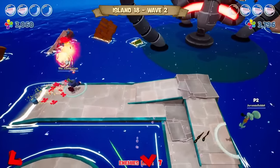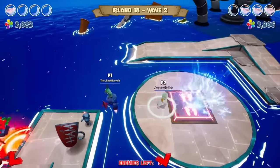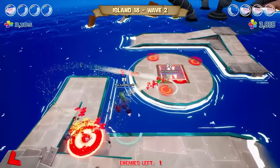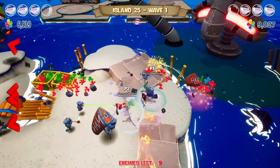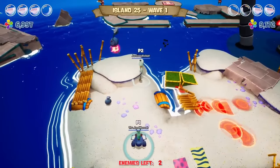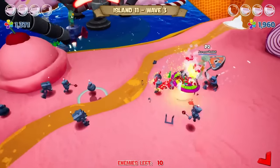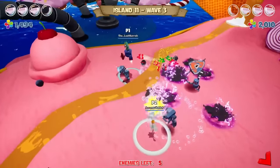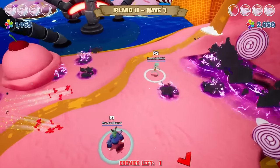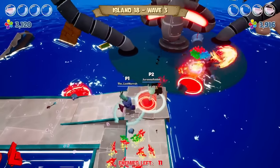Battle for Bikini Bottom does add a new wave-based horde mode that lets you and one other person, either locally or online, battle against wave after wave of the robotic enemies you fight in the campaign. And it is a waste of your time. It's so simplistic, so monotonous, and so unrewarding that it would have been a poor addition when the original Battle for Bikini Bottom debuted in 2003, and is even worse now. There's little to no strategy required, and the characters' unique attacks essentially make no difference. The biggest obstacles, more so than the actual enemies, is that every few waves takes place on a different island, and plenty of enemy attacks can knock you into the surrounding water pretty easily. But so long as one player survives a round, you both move on, and both of you dying just resets that wave anyway.